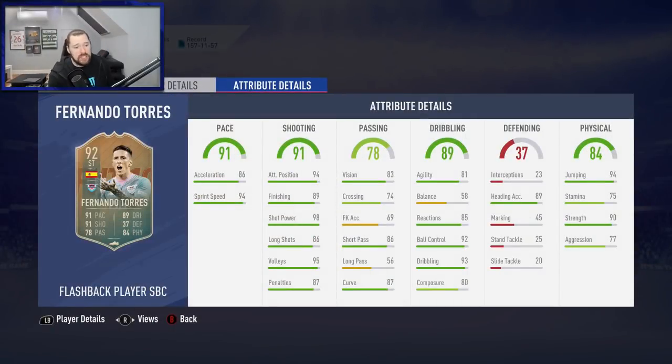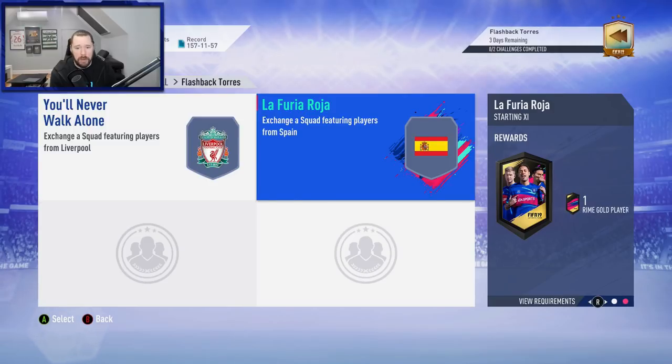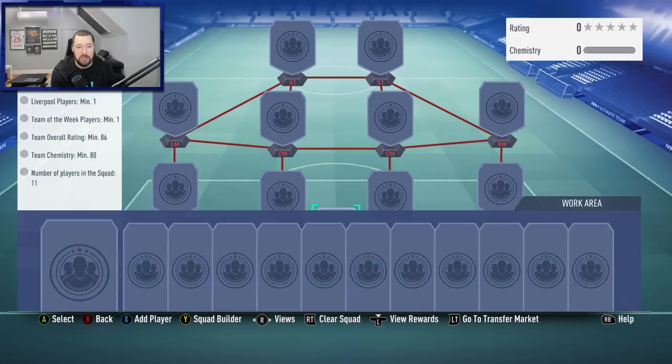All in all, this card looks nice apart from the underlying issues. One benefit of him having low stamina as a striker is that you don't necessarily have to run too much — only when attacking. The packs we're going to get back are a rare mega pack and a prime gold players pack. I do think this is going to be quite expensive, maybe pushing 220-230K. We need one Liverpool player.